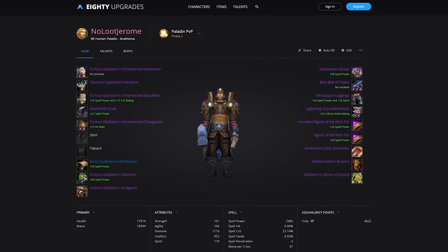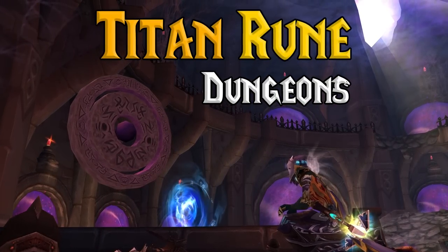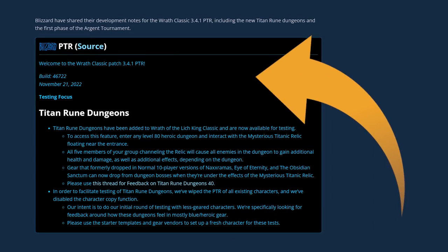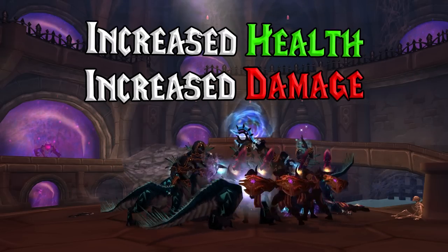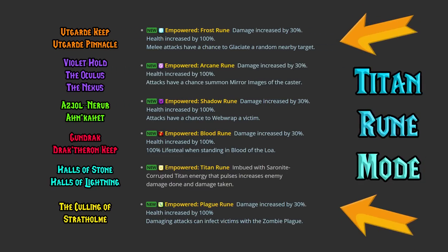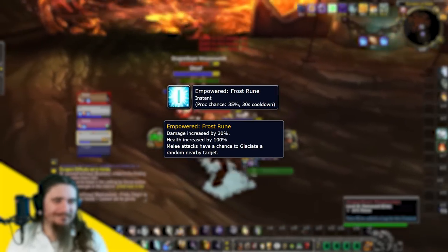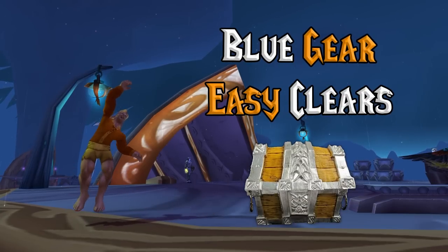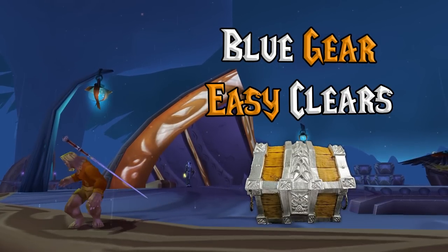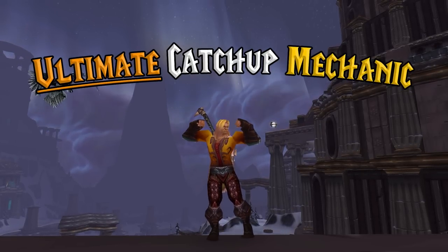Once you have a few PvP pieces, the best way to get your character caught up is by running Titan Rune Dungeons. In phase 2, a new Titan Rune mode will be added to each heroic dungeon. The mode increases both mob health and damage, plus there are new affixes — each set of dungeons has a specific affix. For example, in Utgarde Keep we had to keep moving or stacks of Glaciate would freeze us. We were able to clear the new dungeons with blue gear even with the increased difficulty, making Titan Rune Dungeons the ultimate catch-up mechanic.